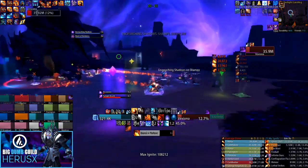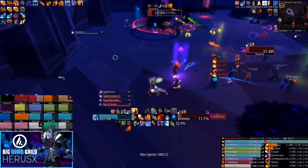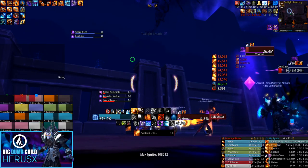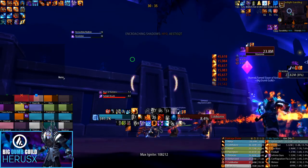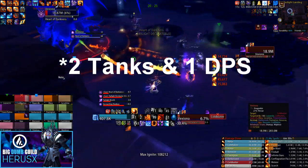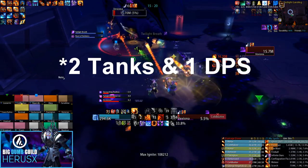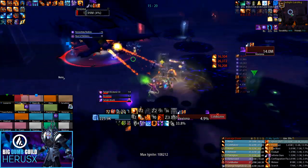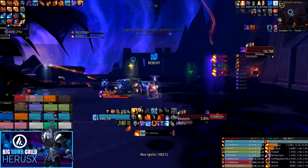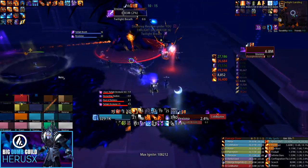Players with Encroaching Shadows right as Heart of Darkness goes out must carefully drop their puddles while also dealing with Heart of Darkness without getting feared, since a fear in this phase can mean death — especially when Heart of Darkness is shortly followed by a Shadow Vexiona breath. For Desolation, you should only face two sets if your raid DPS is good. You can either assign Desolation to your third tank plus two tanky melee such as Demon Hunters and Death Knights, or have the first Desolation hit the entire melee stack and the second hit the ranged stack — which is more healer-intensive but better at higher gear.